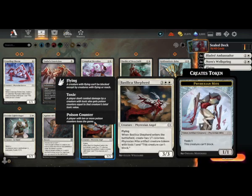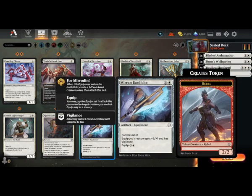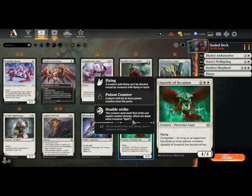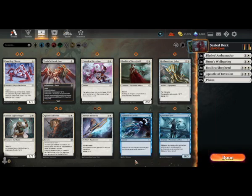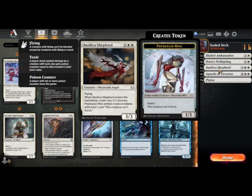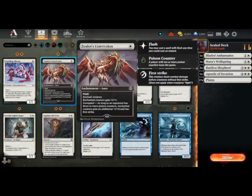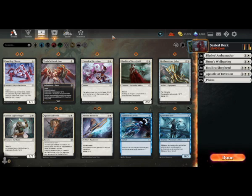Basilica Shepherd has a really good come-into-play effect and it's got evasion - definitely include that one. Mirin Bardish costs five mana for a 4/3 but you keep the equipment afterwards. There's another possible evasion creature that's good and can get double strike. What's missing from white is any removal - we just have a couple of combat tricks, so it's not a lot to work with.